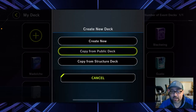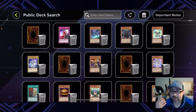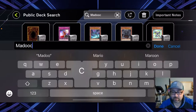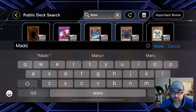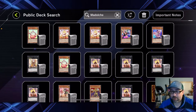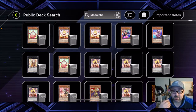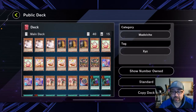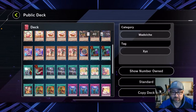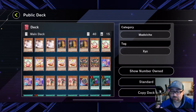A really good strategy for a newer player who isn't sure how to build a deck but knows they like a theme is to copy from a public deck. If you go to copy from public deck, you can literally search any card name in the game. For example, let's say you heard Madolche is really fun and you want to make a Madolche deck but don't know how to build it — type Madolche in the search bar and a bunch of Madolche decks pop up. Disclaimer: there's no guarantee these are good, but looking at one as a Madolche player, this seems like a fairly decent build with all the core stuff you need.